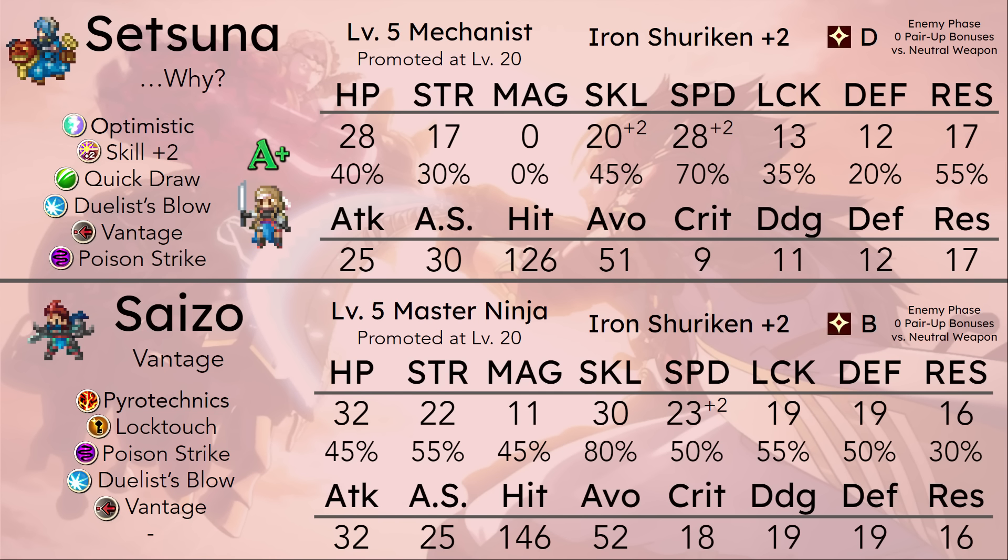This is the prime example of a unit that'll exist on player phase — she'll exist — but then there are all these other units doing the exact same thing, but better on both phases. And that's just something she struggles so hard against, because even against Saizo specifically, she really can't keep up.